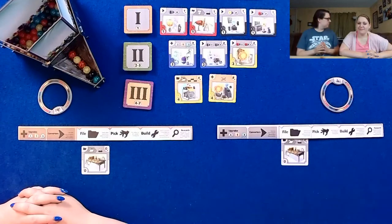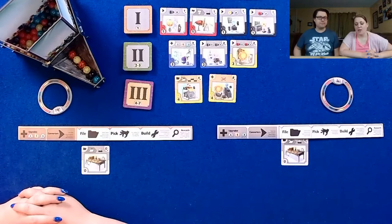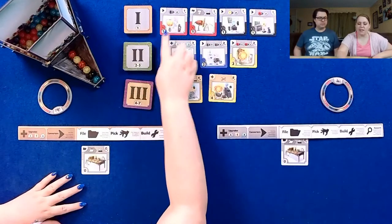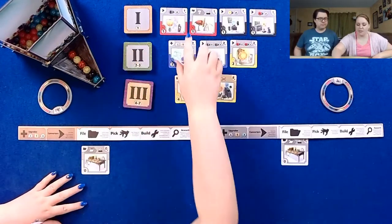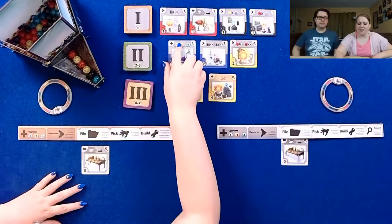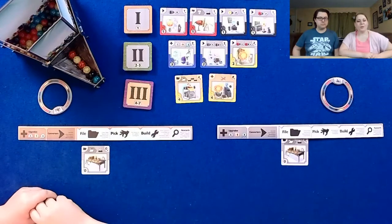Alright, so we're gonna play Gizmos. If you're not familiar with Gizmos, this is an excellent engine building game by Phil Walker-Harding — one of our favorites. We're gonna collect cards using marbles of different colors to purchase them depending on the cost, and they give a nice little ability. You slot them into the different areas depending on what you buy.